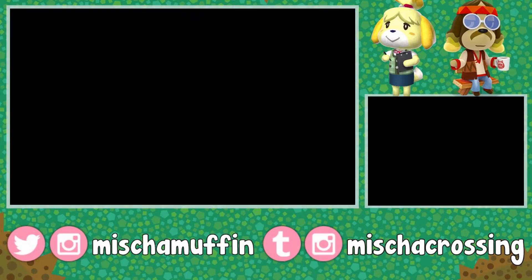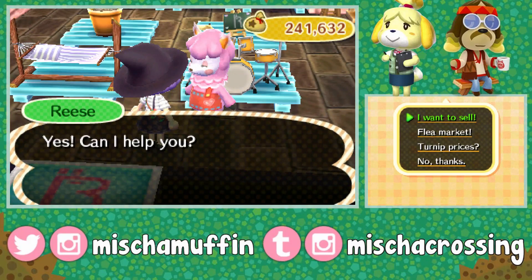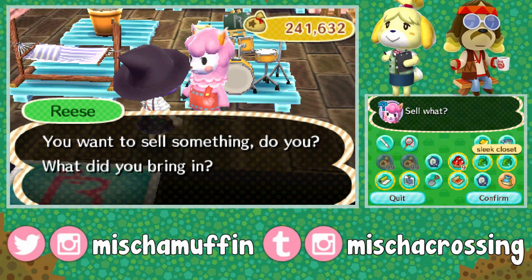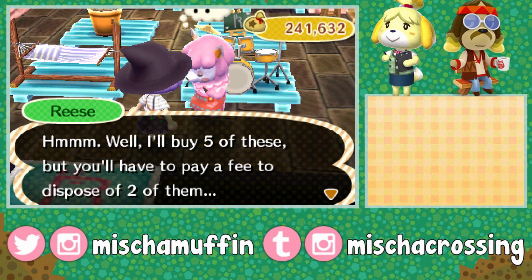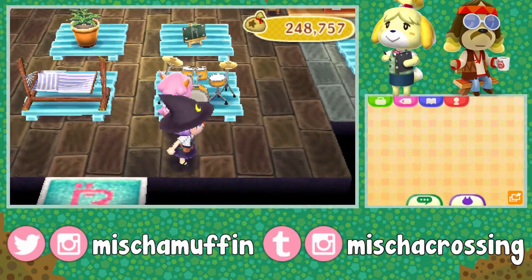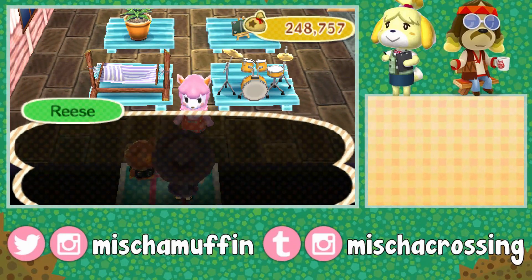You can probably hear the rain — I think it was also raining yesterday when I was filming; it literally just started raining about 10 minutes before I started. Reese offers to buy five items but I'd have to pay a disposal fee for two of them — she can give me seven thousand bells. Actually I think I want to keep that pouch since I have another one. Thank you — I don't have anything for Cyrus right now. Clay just came in — you better not be here to sell that ninja sword I gave you specially to protect yourself.